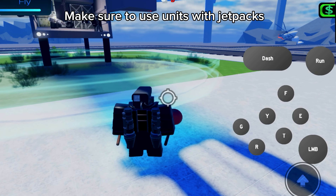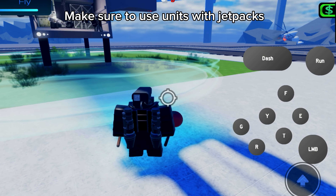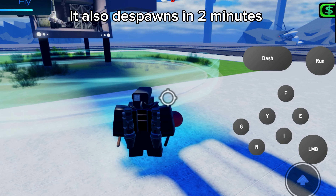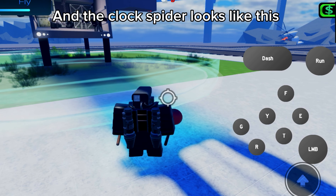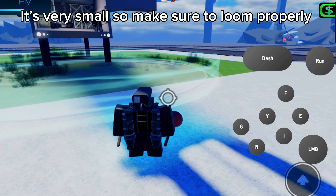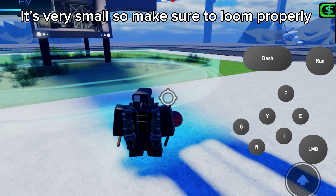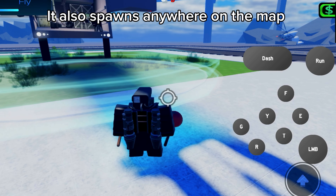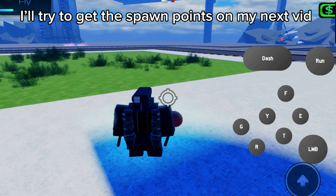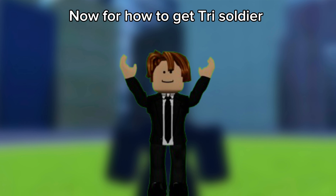Make sure to use units with jetpacks, as they can get to it first. It also despawns in two minutes. The clock spider looks like this — it's very small, so make sure to zoom in properly. It also spawns anywhere on the map. I'll try to get the spawn points in my next video.